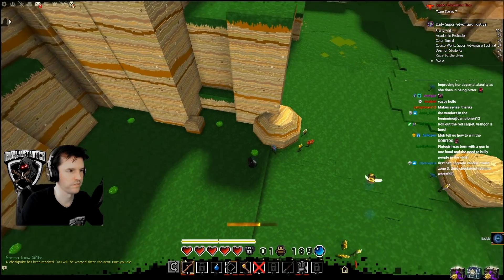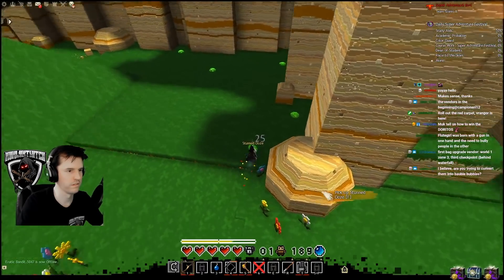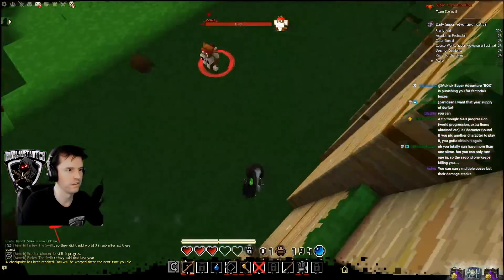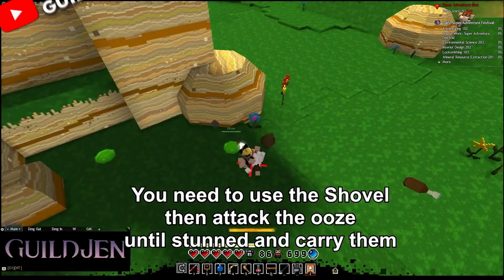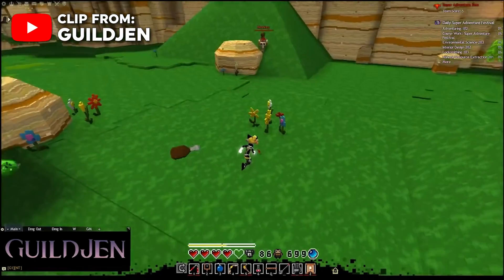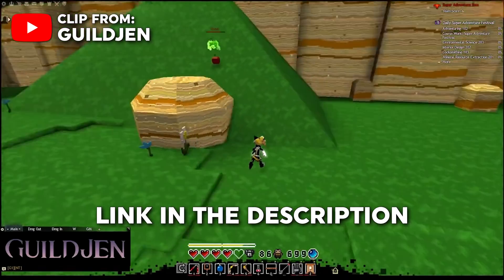There are also oozes. Each zone has oozes buried somewhere — you can dig them up with the shovel, defeat them, and carry them. While carrying them, you will lose health over time, so you want to deliver them to this fella here as fast as possible for a reward. If you enjoy ooze herding or want to do the achievement, GuildJen already has a wonderful guide up on all their locations — I'll link that in the description.